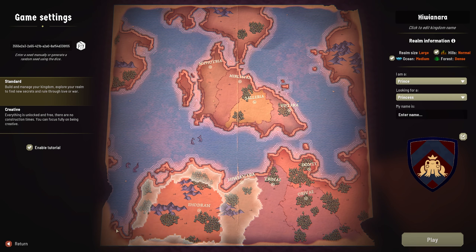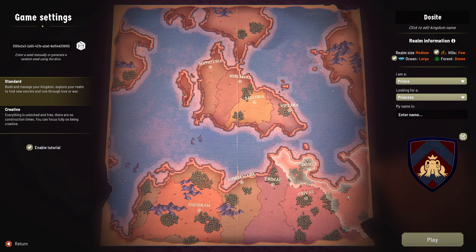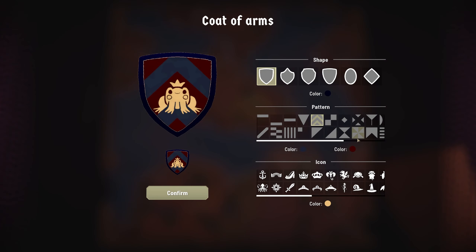This is almost landlocked but it's just got enough coast on the side here, which is curious. And Dossite - few hills, large dense forest. Yeah, we'll go with that one. We've got a lot of apparent coastline here, so we're going to go with this. And for our coat of arms...